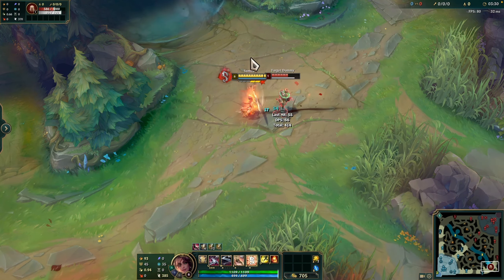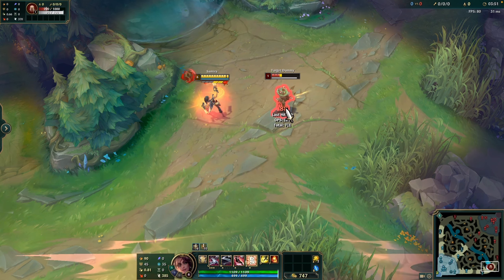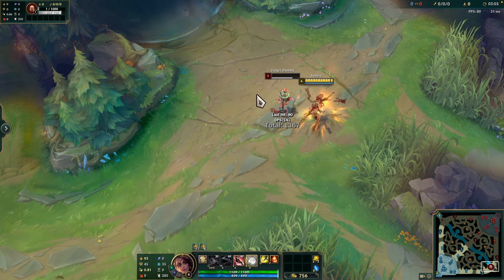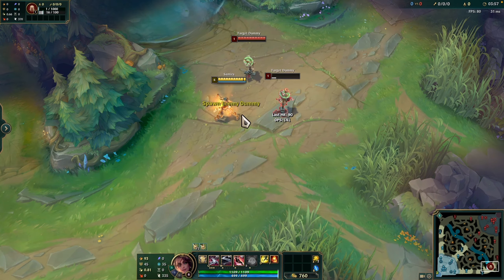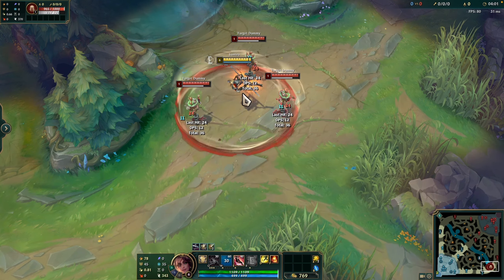This is the ultimate. Samira unleashes a torrid of shots and reduces her movement speed by 30%. During this time, she rapidly shoots at nearby enemies, dealing physical damage with each shot, reduced by 75% against minions. Each shot can critically strike and applies lifesteal at 66.6% effectiveness. This ability requires 6 style stacks to activate.